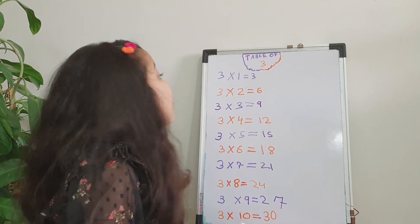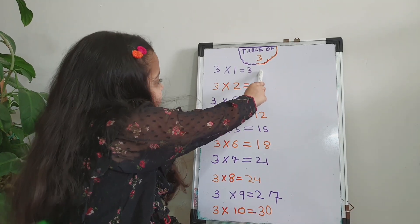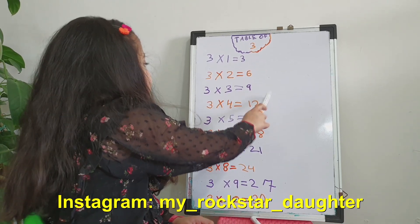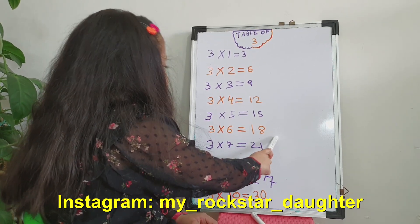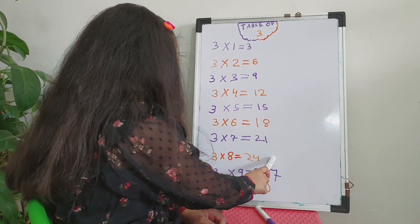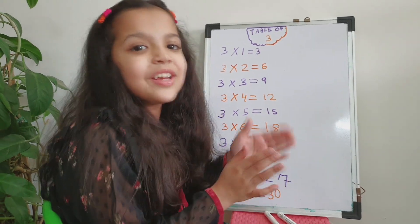Let's recite the table once again! 3 1's are 3, 3 2's are 6, 3 3's are 9, 3 4's are 12, 3 5's are 15, 3 6's are 18, 3 7's are 21, 3 8's are 24, 3 9's are 27, 3 10's are 30. Very good!